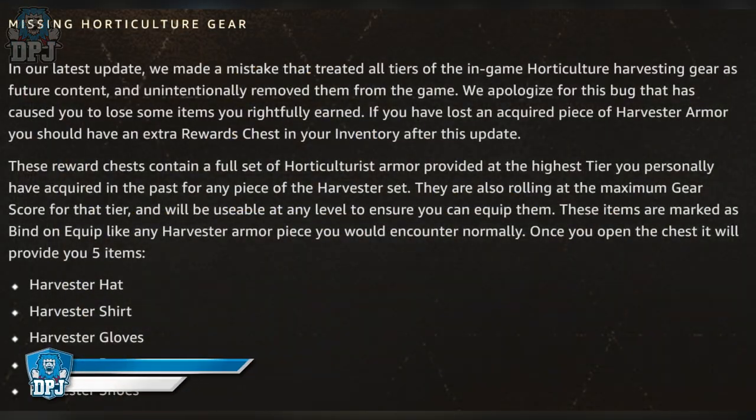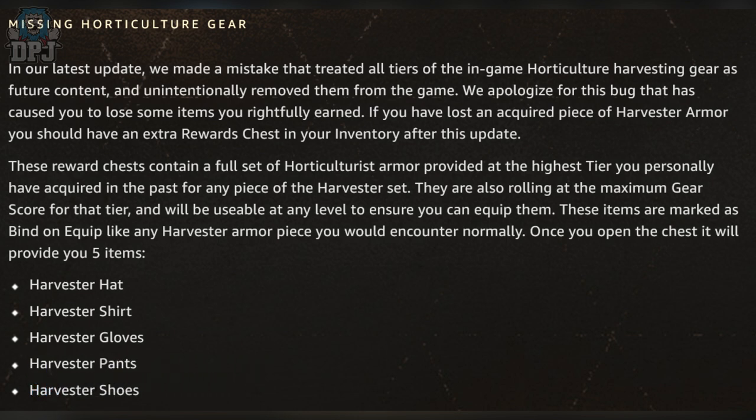Missing horticultural gear: In the latest update, a mistake treated all tiers of in-game horticultural harvesting gear as future content and unintentionally removed them from the game. They apologize for this bug that caused players to lose items they rightfully earned. If you lost an acquired piece of harvester armor, you should have an extra rewards chest in your inventory after this update. These reward chests contain a full set of horticultural armor provided at the highest tier you personally acquired in the past for any piece of this harvester set.